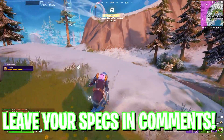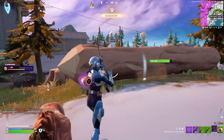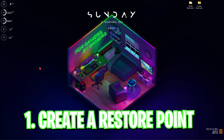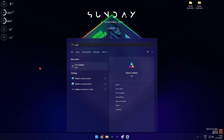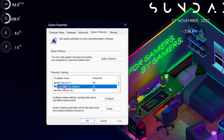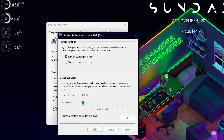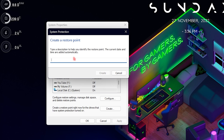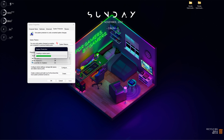Make sure to leave your GPU name in the comments below for a free heart. Step number one is creating a restore point and it is really simple. Search for 'create a restore point,' look for Local Disk C or any drive that says System, click on Configure, make sure Turn On System Protection is enabled, then click Create and name it something like 'nvidia.' I highly recommend this step because it lets you restore everything back to normal if anything goes wrong.